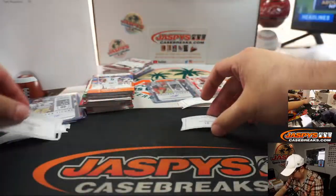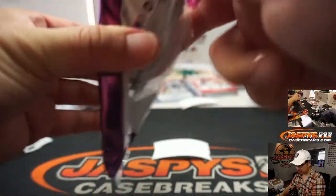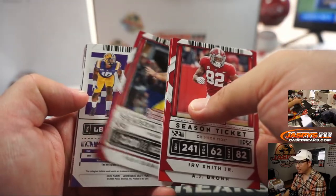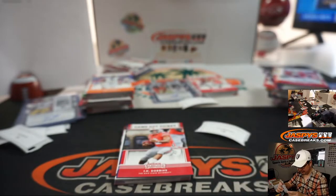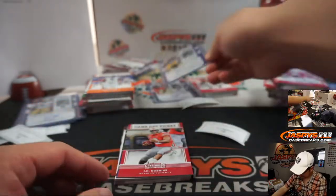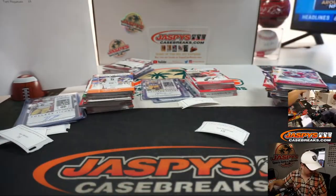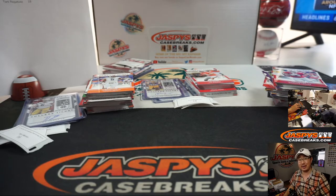And last but certainly not least, Tony with pack 18. Right team, different player — Clayvon Chasen is your college ticket autograph. He was 20th overall, mid first round pick, Jacksonville Jaguars — so first rounder here. There you go, ladies and gentlemen. Joe for jazpiececasebreaks.com, thanks for watching, thanks for breaking. We've got the final three boxes of this particular case in the store now, so go check that out on jazpiececasebreaks.com, and I'll break that with you next time. Bye-bye.